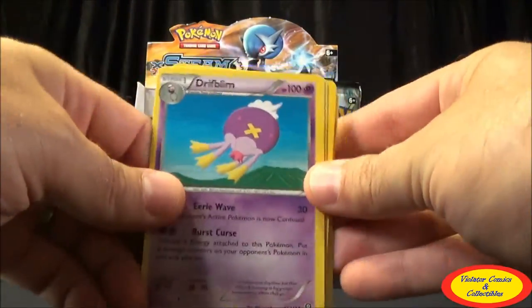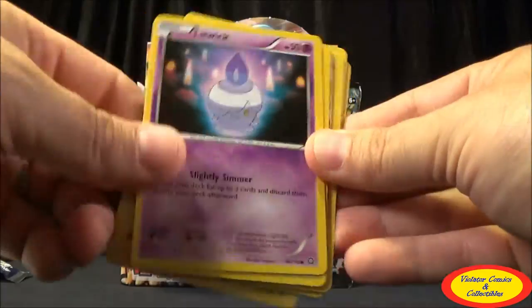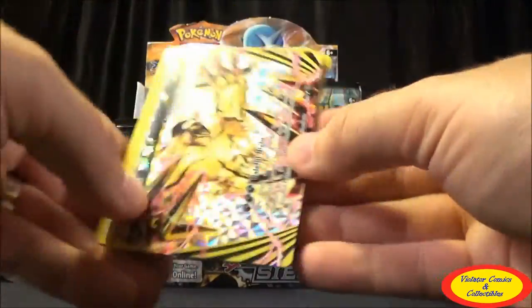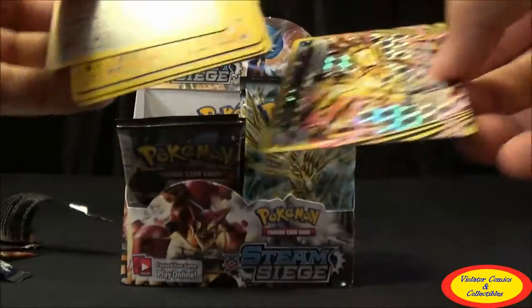Twelfth pack: Flaffy, Driflim, Pokemon Ranger, Tangela, Croagunk, Mareep, Litwick, Hoppip — and an Evital Break! Very nice, we got a Break card. And then behind it, a Bastiodon Regular Rare. Nice to get that Evital Break. So we've got an EX and a Break so far.